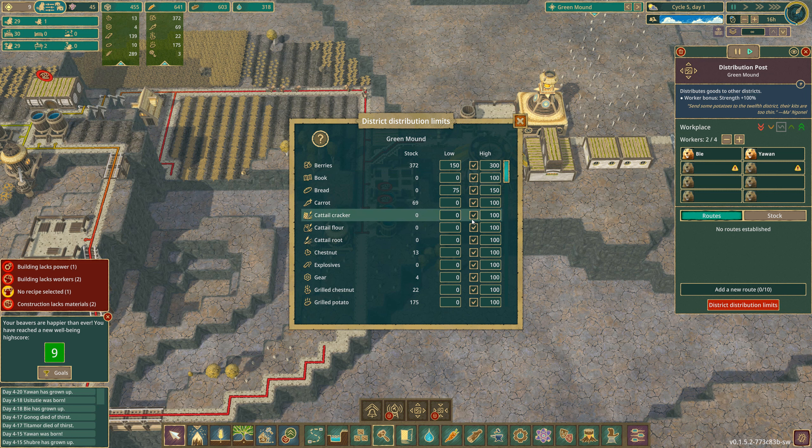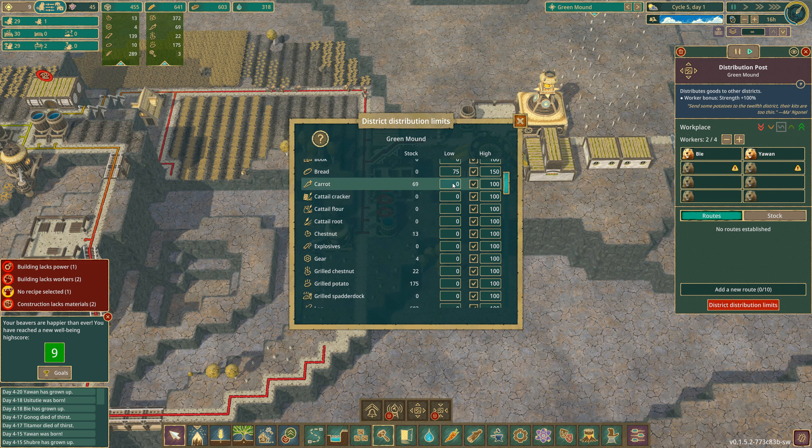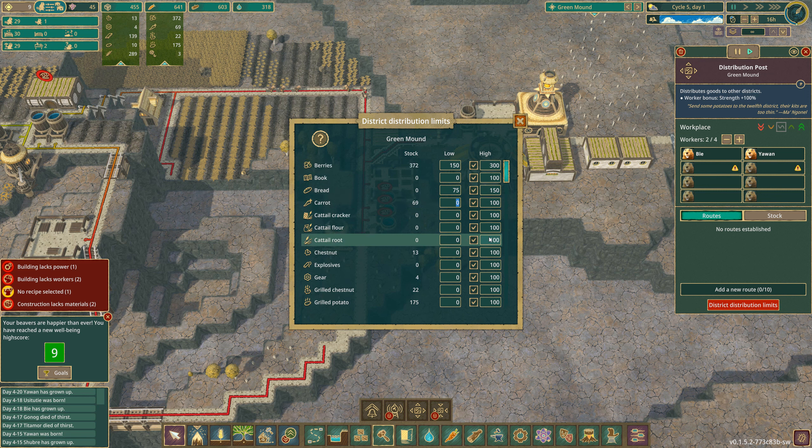Books — we haven't really got any books. Carrots, carrots, carrots — I'm going to go for a low of 150 and a high of 300, even though we haven't actually got that. Roast chestnuts — a low of 50, high of 100.